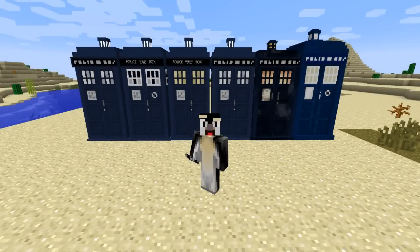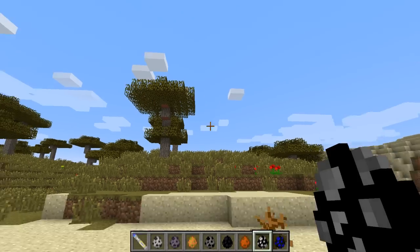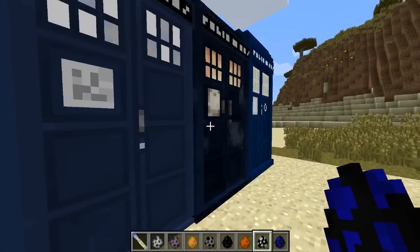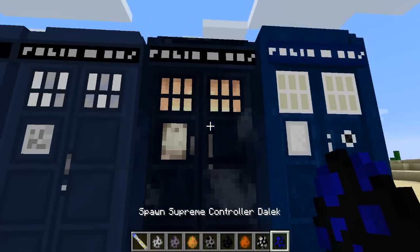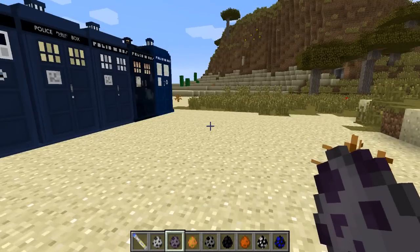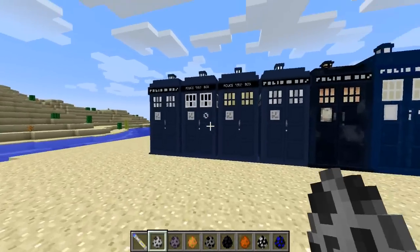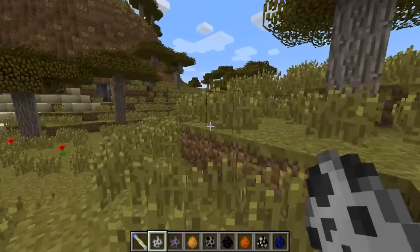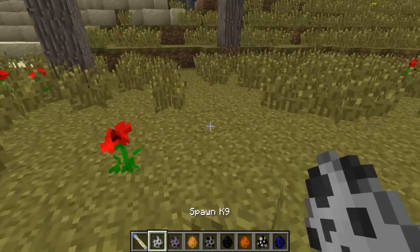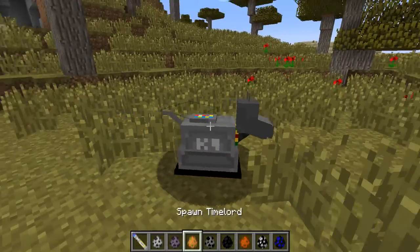Coming in at number 5 is the Doctor Who mod. Doctor Who is one of my favorite classic TV series, and this mod is so well done and makes Doctor Who look great in Minecraft. We have some different TARDISes based off different eras — the classic one, the war one — and there are a bunch of different mobs. It's a Dalek mod and there is a ton to it. Let's take a look at K9 — he's from the older ones and made an appearance in the new series, and he's got a great model that really makes him look like a robot dog.